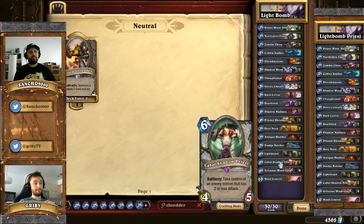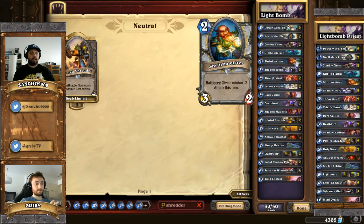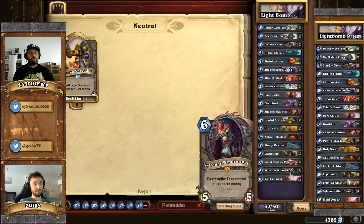Cabal Shadow Priest - great value. It's kind of a Yeti with the crazy ability of stealing something from the opponent's side. If you can steal any 2-drop, it would be great. You can also combine it with Shrink Meister - I've seen that combo used quite a bit. Just doing a Shrink Meister and Cabal Shadow Priest, you could steal a Shredder doing that. Definitely a powerful combo.